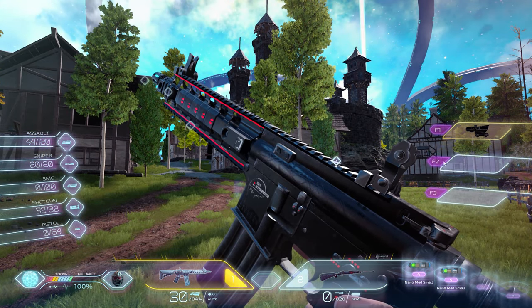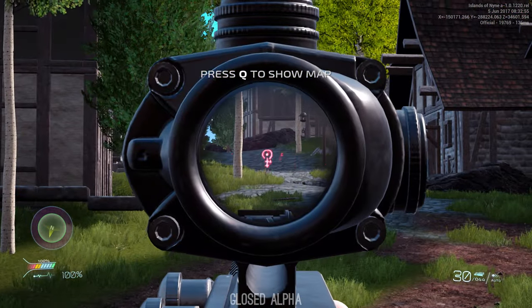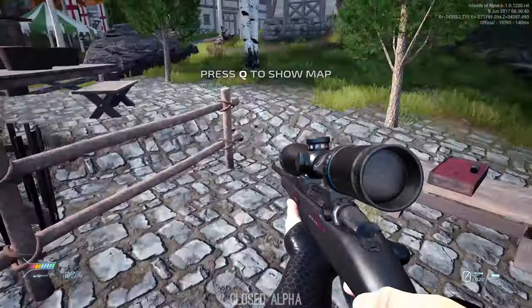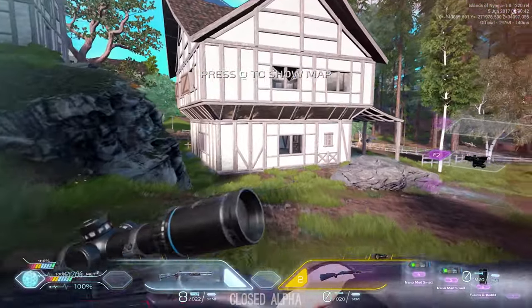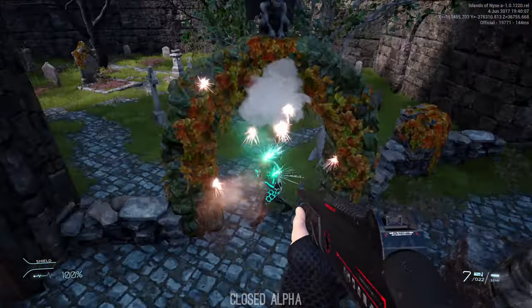Pressing tab to open up your inventory also brings up a Crysis-style weapon customization for the currently equipped weapon. Where you can attach things like red dots, holographics, 4x scope, 8x scope, laser sights, and suppressors. A suppressor for your weapon is a must-have as it makes you nearly inaudible from more than about 50 meters away.